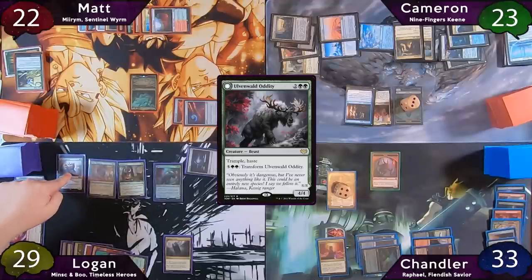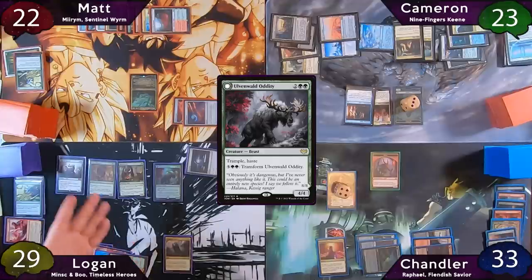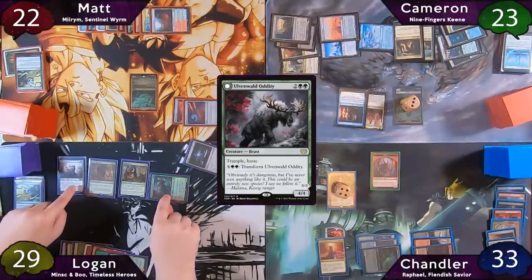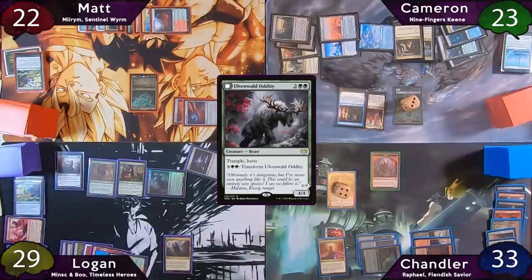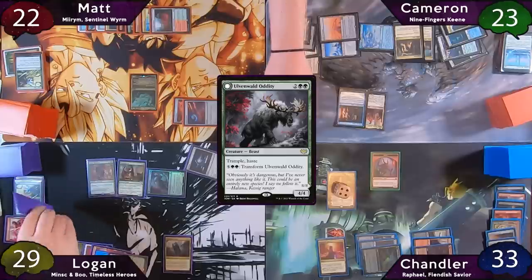Logan moves to combat and wants to swing at Chandler's Zariel, but both Matt and Chandler tell him he really should be swinging everything possible at Cameron, because Cameron could potentially win next turn and every point of damage could matter. Logan changes his attacks and swings Gargaroth and Ulvenwald Oddity at Cameron. He draws a card off the Gargaroth, and Cameron triple-blocks with his Zombies on the Gargaroth, then takes four damage.